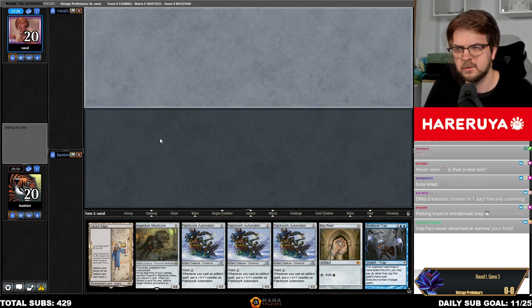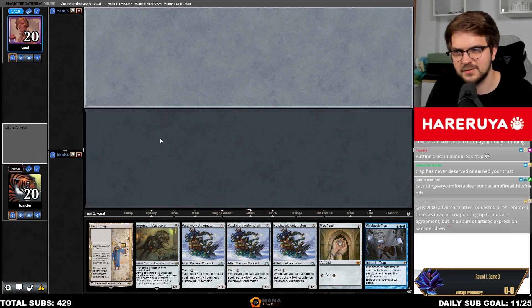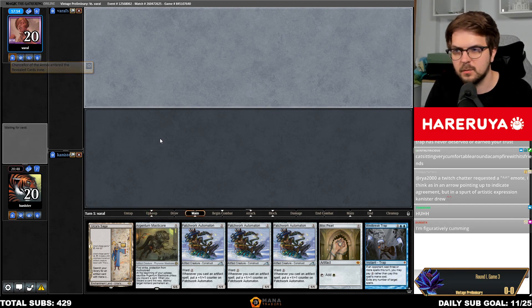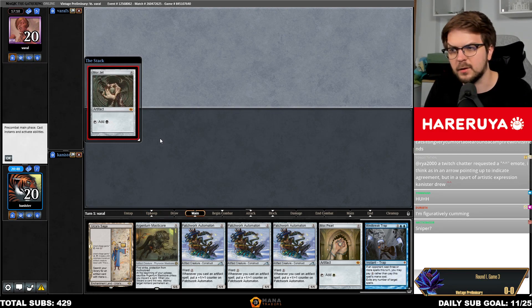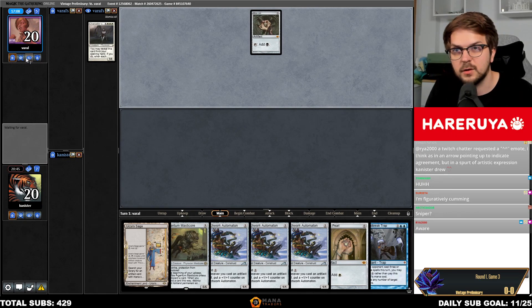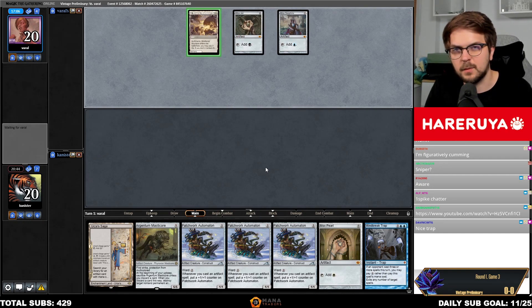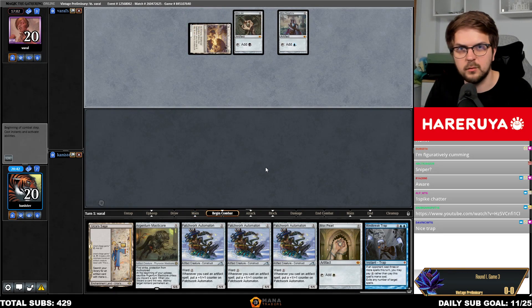Literally coming — Trap has never deserved or earned your trust, true, it's just there. Chancellor of the Annex — curve. Opponent sniped to put Chancellor of the Annex into play. Nice Trap — still useful. Oh wait, not useful anymore.